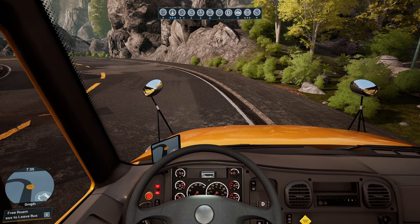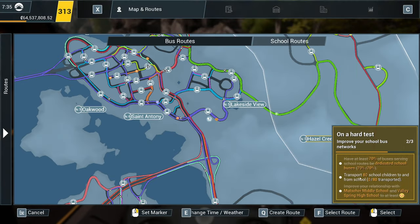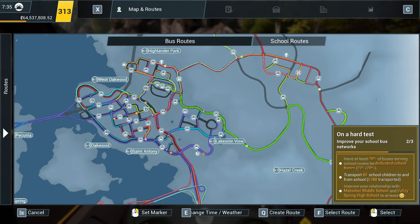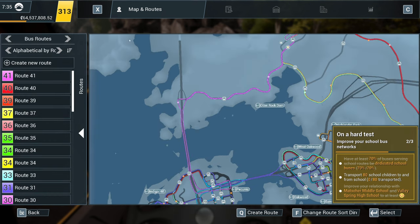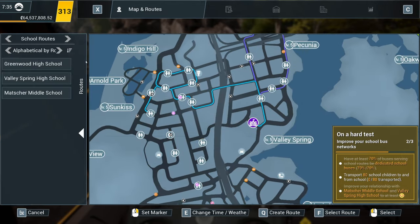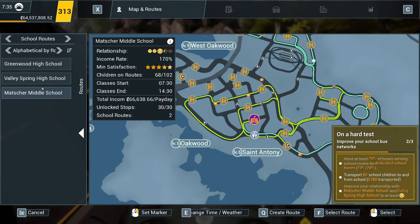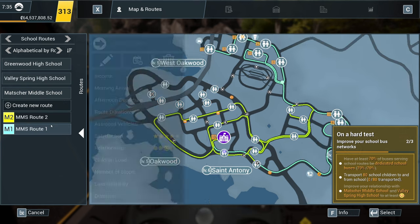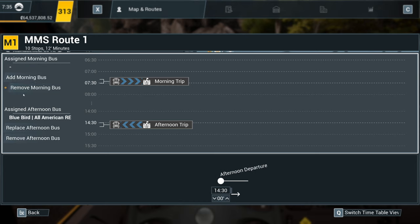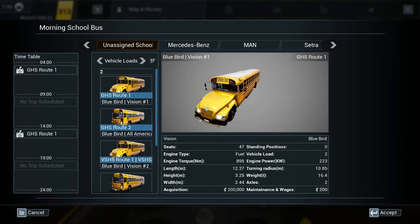So what are we going to be doing today? We are going to be transporting 80 school children to and from the school, as per expected, as I did say in the last video. It has put us back to zero. Brilliant, cheers for that. You've done it again Joe. Go to the school routes. So we're going to be going round Oakwood because we match a middle school. We're going to take this bus off the morning trip and remove the morning trip.